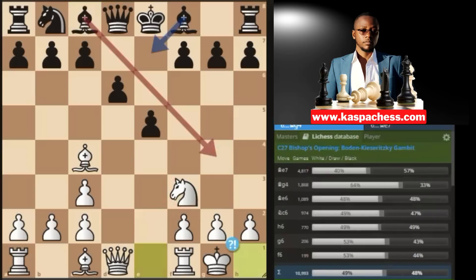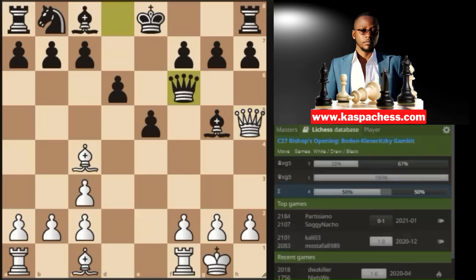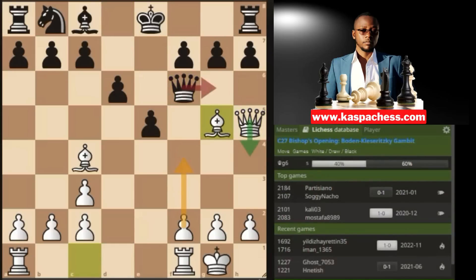If black doesn't take your queen or doesn't play bishop g4 after you castle short — say they go bishop e7 — not all days are Mondays. You just keep doing your thing: you get back your piece, you just sacrificed your pawn, and you can try to figure it out by playing the moves highlighted on the board.